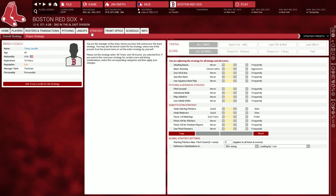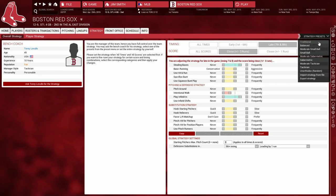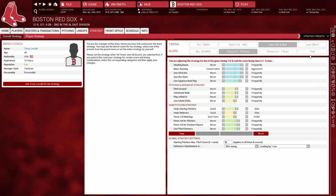The strategy screen gives you a multitude of options for deciding how often you want to steal bases, put on the hit and run, employ infield shifts, use pinch hitters and pinch runners, favor lefty-righty matchups, and much more. You can set those strategies based on certain times of the game as well as the score. There's also a strategy presets drop-down that lets you quickly apply a specific philosophy without having to touch any sliders, and you can then tweak it to your heart's content.